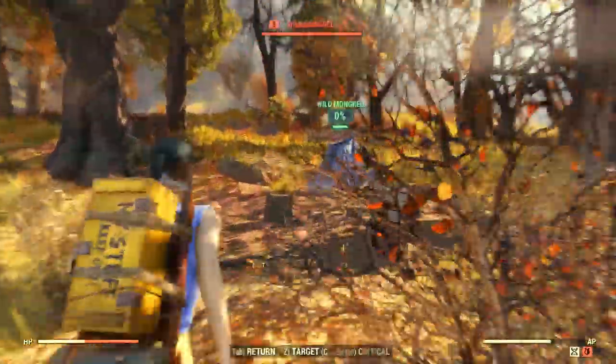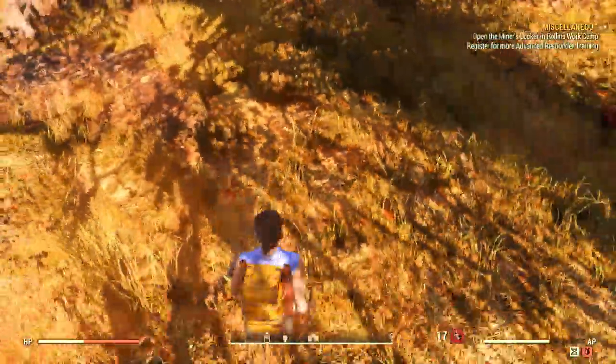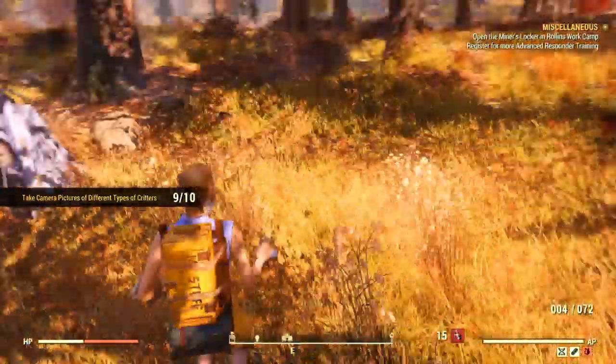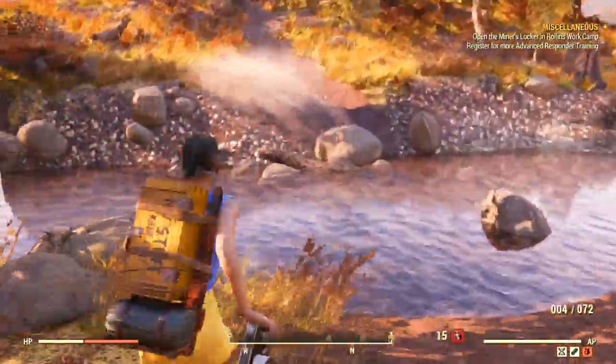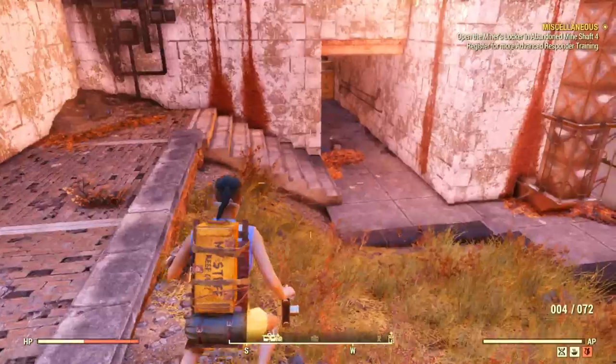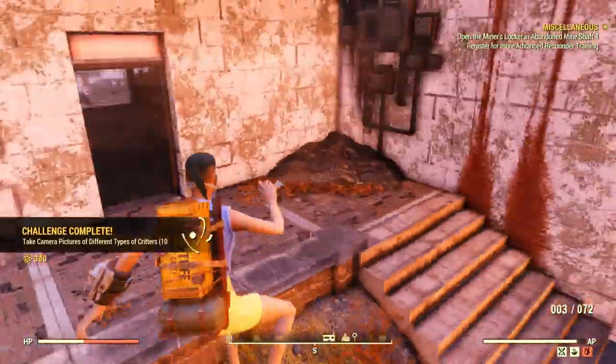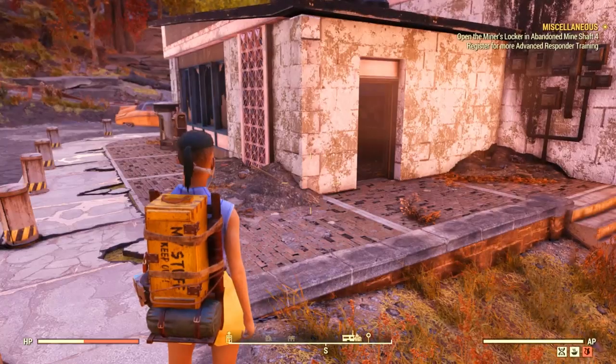For the dog, I managed to find one not at the usual spawn but around the tent area nearby. A Mongrel counts as a dog — I didn't think it would, but it actually did, which is great information. For the opossum, I know it spawns at the Overseer's Camp location, but I came across one at the Green Country Lodge as well. You have plenty of locations to search and find everything you need to complete this weekly challenge.